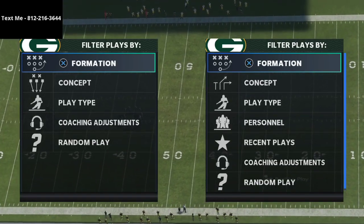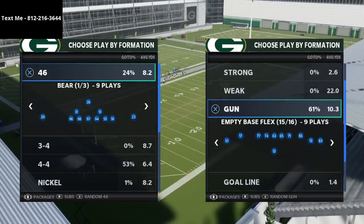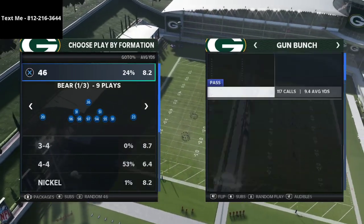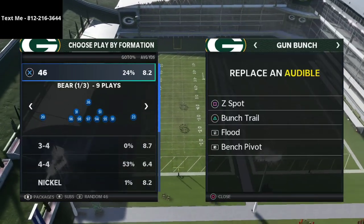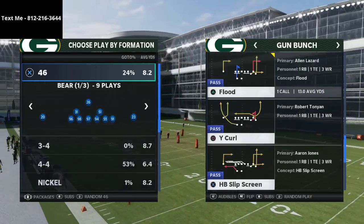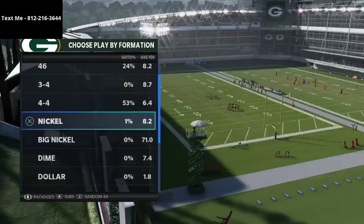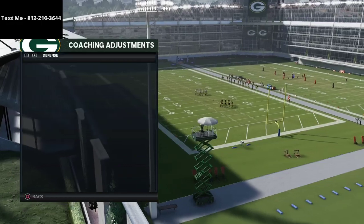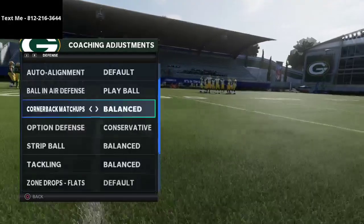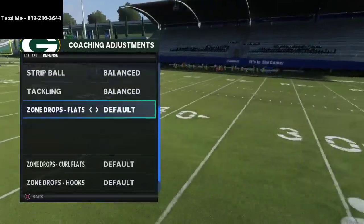Let's dive right in. Gun bunch — I don't have the Seattle bunch up but the routes are very similar, so I'll roll with this one. We've got Z Spot, Bunch Trail, Flood, Bench Pivot — those are the primary plays — and then we're going to come out in verticals. For cover four quarters settings, we've got auto flip on, auto alignment to default, ball and air defense to play ball, cornerback matchups on balance, option defense on conservative, and everything else on default for now.